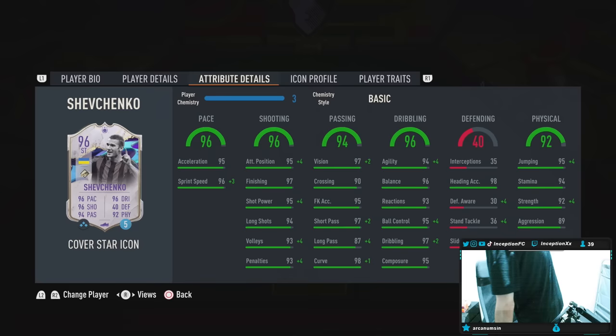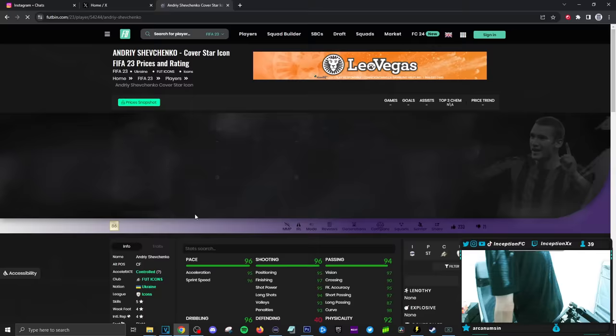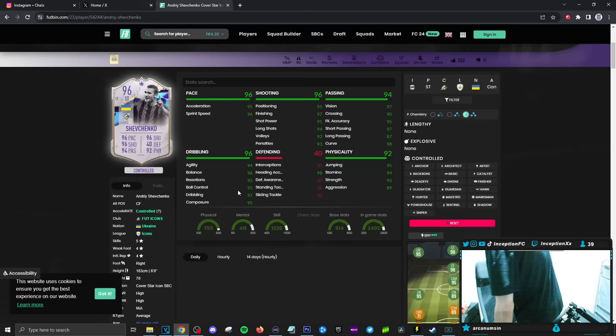He's a little strangely formatted. I kind of want to just leave the basic on him, but at the same time with 95 acceleration, would you give him a Hawk and work with the dribbling as it is? I think I'll just leave the basic on him for now. What's Shevchenko's body type? I don't think it's great. Let's see — average body type. Okay, so average with mid-90s dribbling.